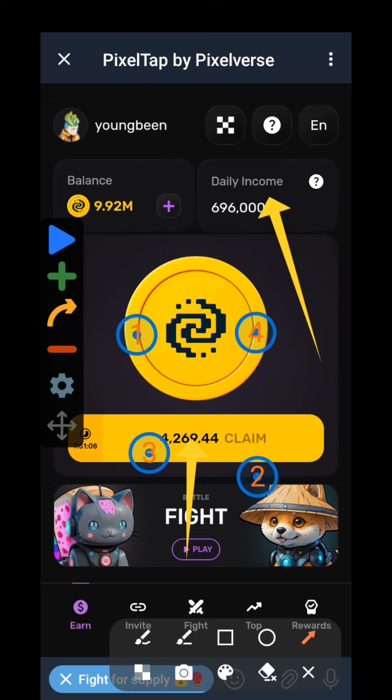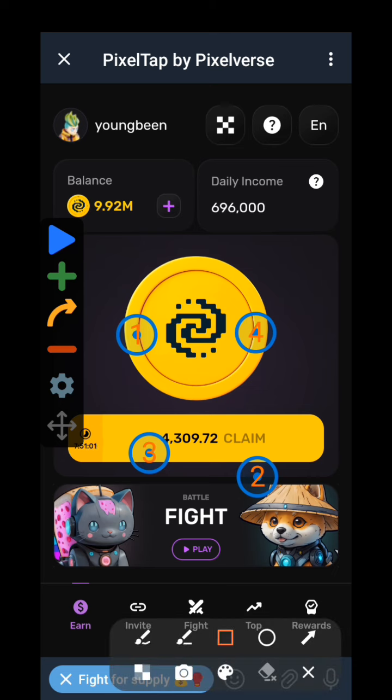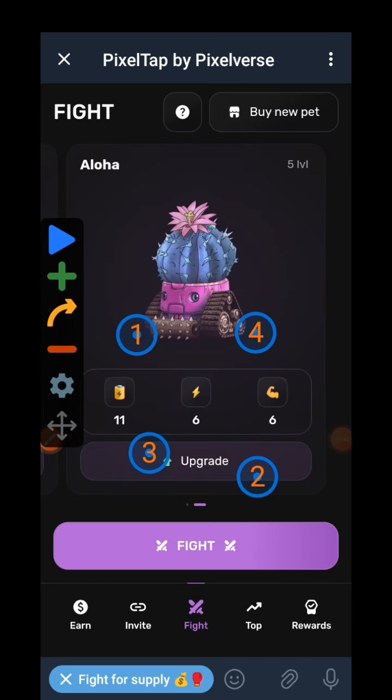As you can see, my own was 696. There is another way of making money, which is a fight — right here. You can fight and make some coins.